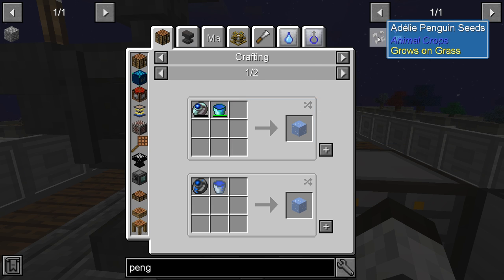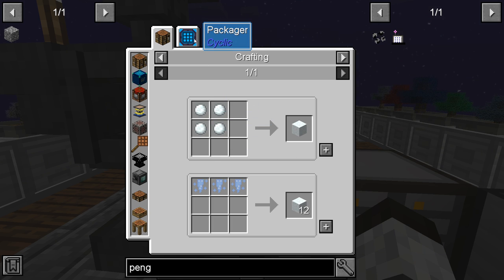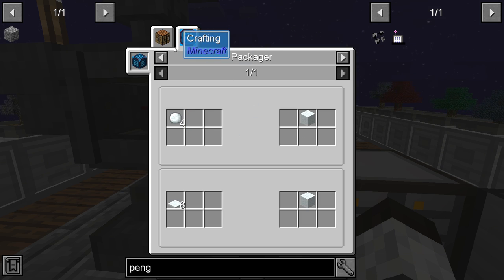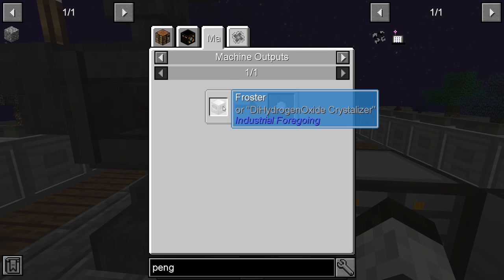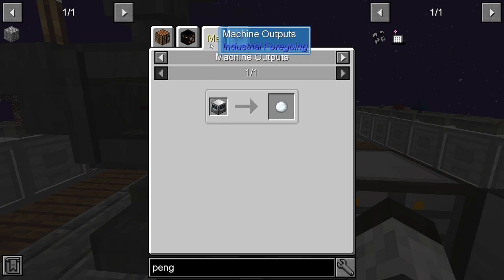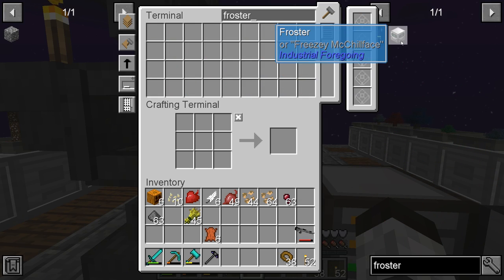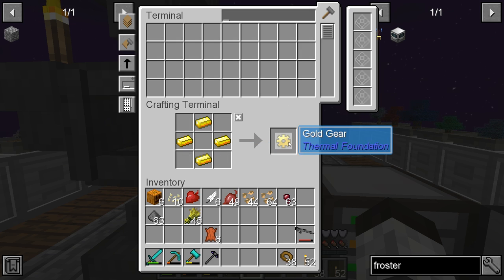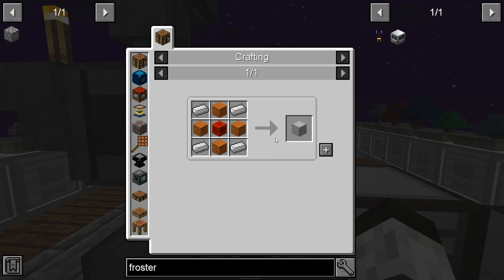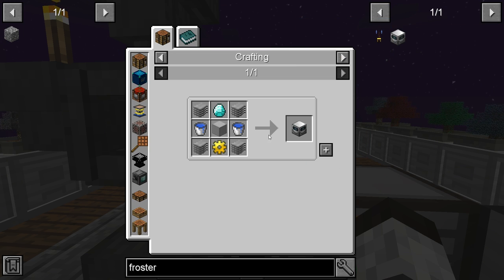We need snow for this. We can make snow using a froster machine. Let's see what that takes — a gear, machine block, and two buckets of water. We have water, so we should be able to build it. The machine also needs power, so we'll put it near our water and power sections.